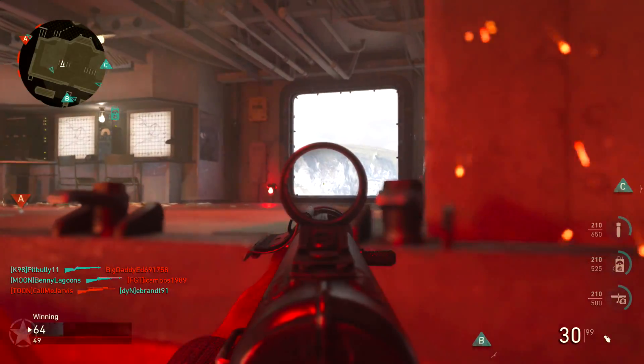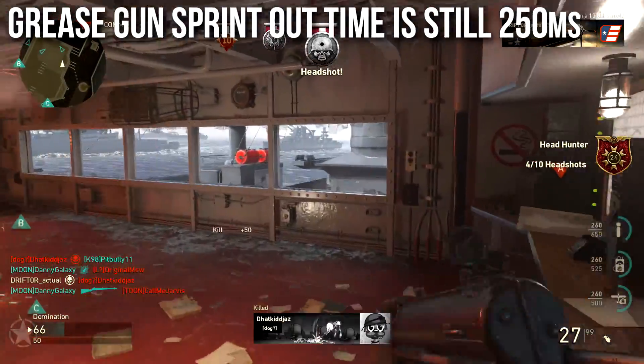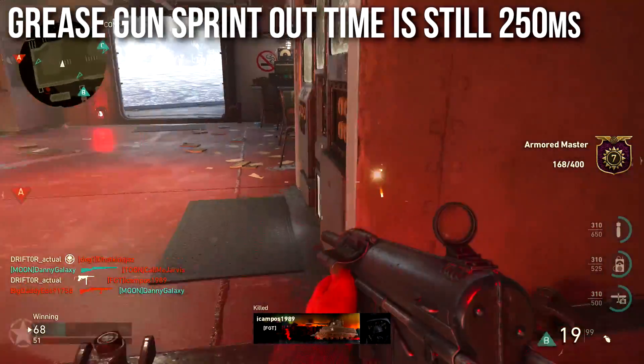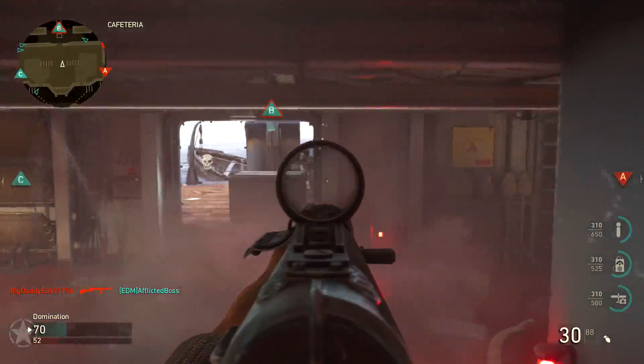Honestly I didn't notice, and since the aim down sights time got buffed, I went ahead and checked sprint out time. Sprint out time is still 250 milliseconds, so when you're running around with the grease gun and you aim down sights, there may be a delay before you can pull the trigger, which is frustrating. But if you're walking or standing still, you can just snap aim people super, super quickly.